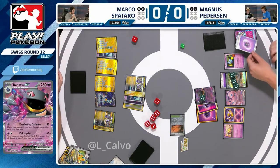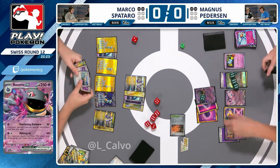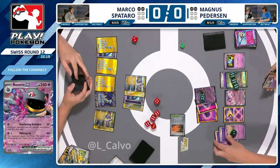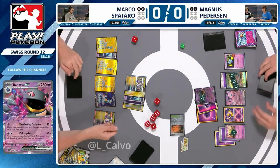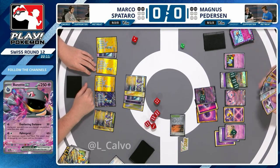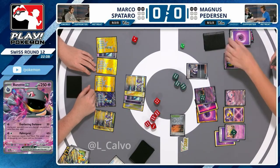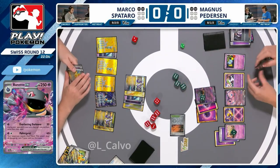Using Mew EX means you can still lose to a Future Booster, so it had to be the tankiest Pokémon available — this Baynet. I kind of love it. Baynet goes down to one prize, and then Marco is looking to find a Boss's Orders or Arven top deck. Their own Prime Catcher again will win the game. There's the Professor Turo that has been denied from Magnus — that puts him in a really safe position. The Mew has 180 and the Miraidon is at 140.